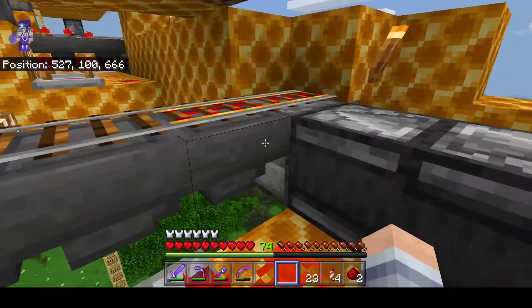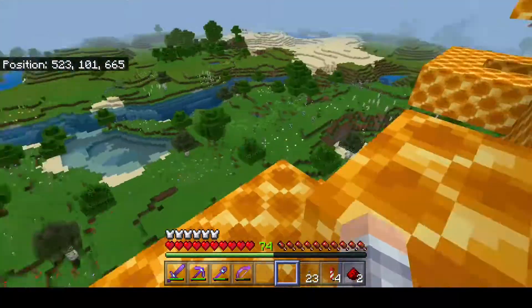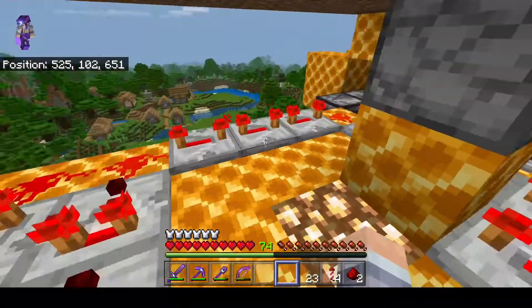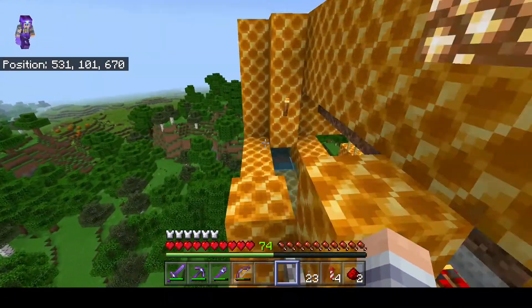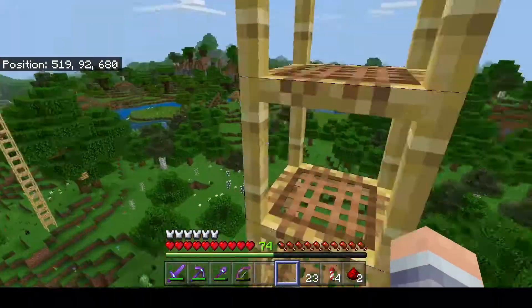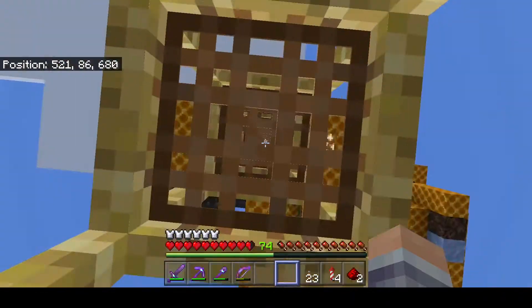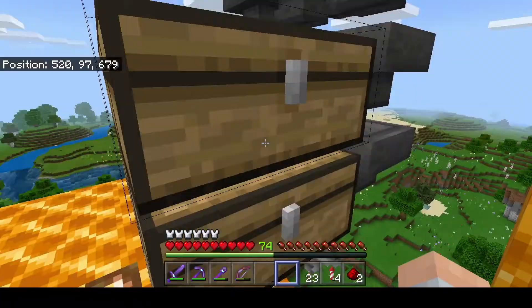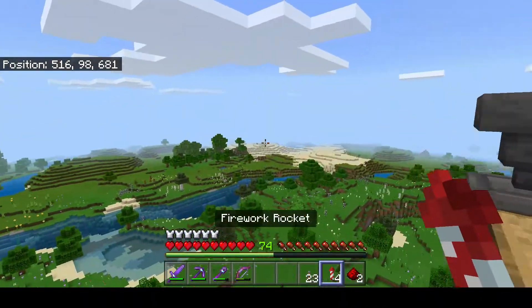I also have hopper minecarts between the layer that picks up all the items. They go into hoppers that feed into dispensers which are always powered, then they toss them into some water which pushes them into a water elevator. They go up, come back to more hoppers, and into the collection system. Seeds get separated into a composter for bone meal, and all the flowers go to the end.